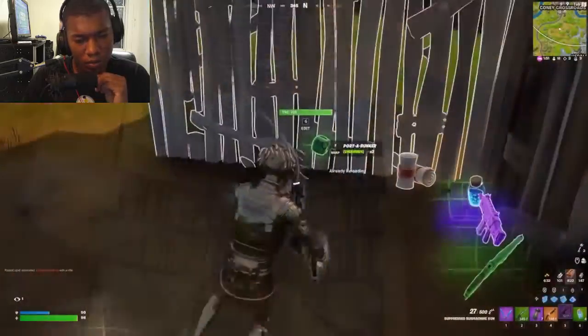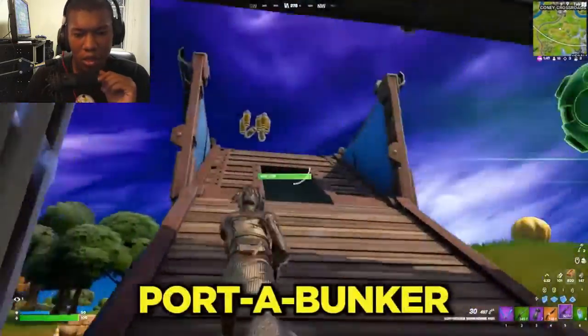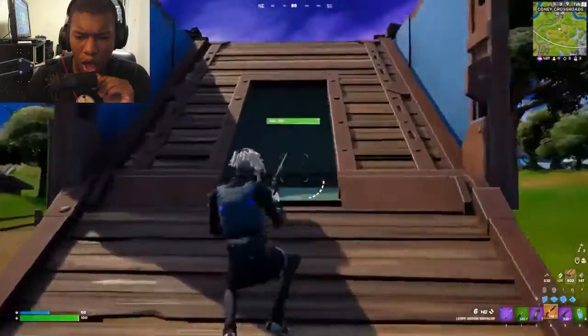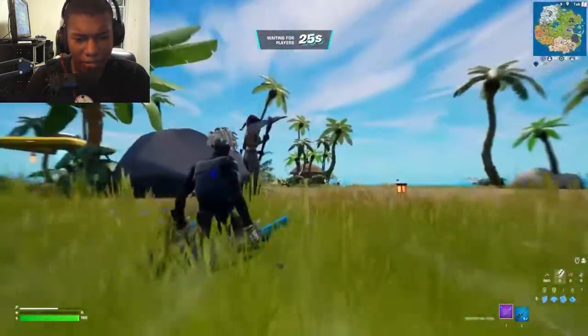For zero-build players, the Port-a-Fort has been vaulted, but it's been replaced with a brand new Port-a-Bunker. A huge complaint last season was that the old forts were super tall and gave away your position. Epic answered with the bunker — a more compact base that people are going to love. There's also a secret change to sliding.